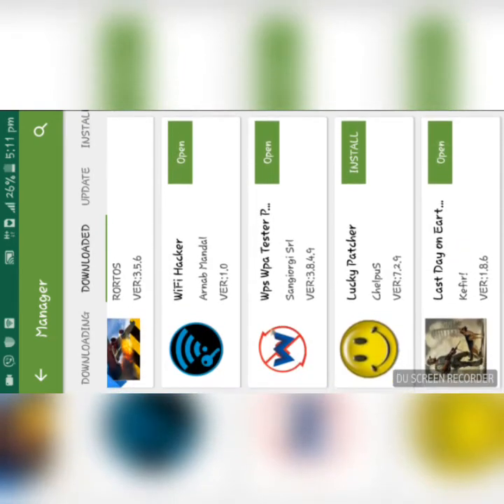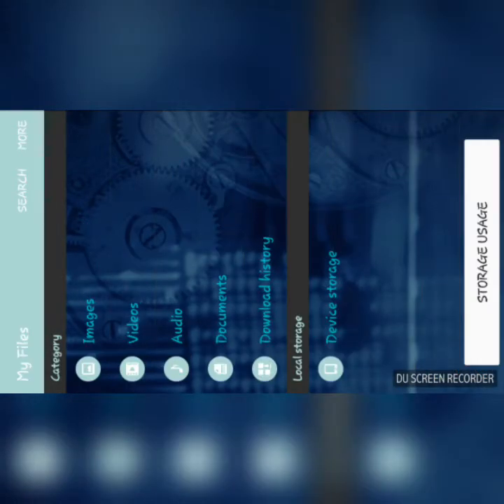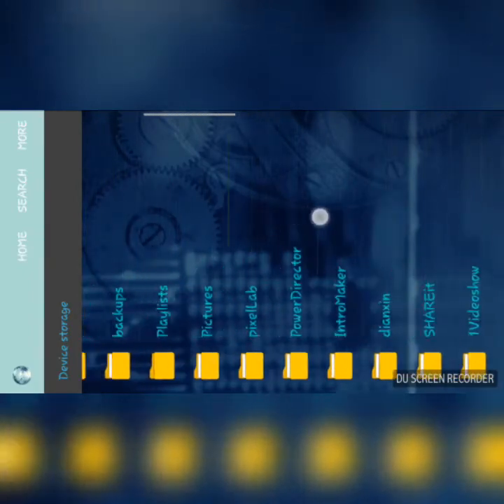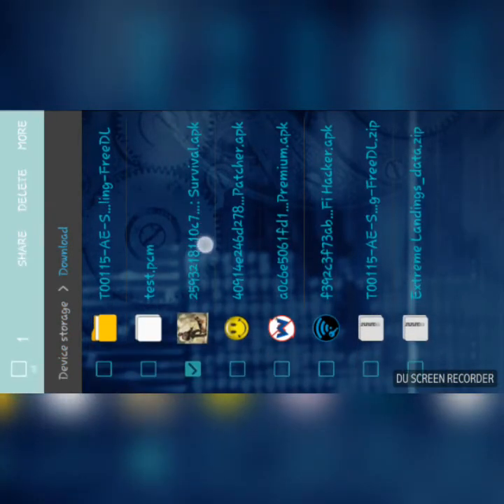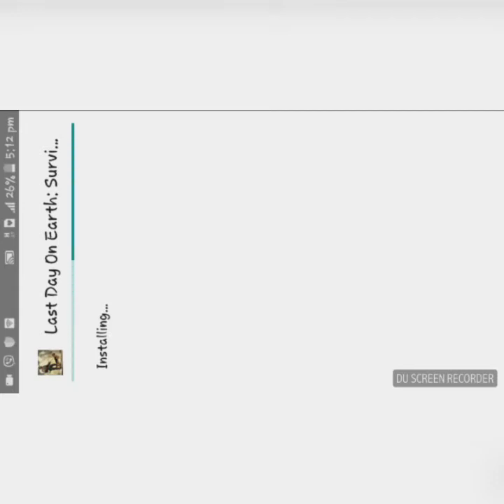I have it already installed. As you can see it's installed, but if I open it, it will not open right now because we deleted the game. So you need to install it. Go to download history, find the APK, and install it. Guys, don't forget to uninstall the main unhacked game first, because if you don't, the mod may not install.